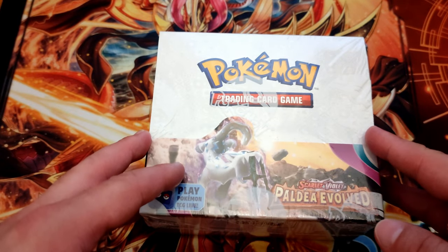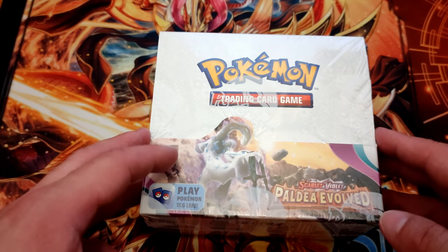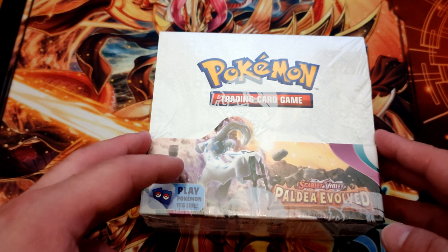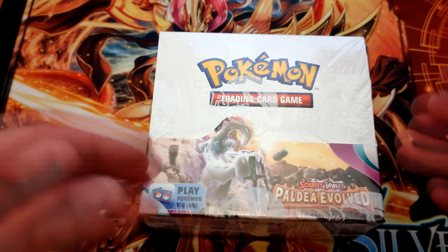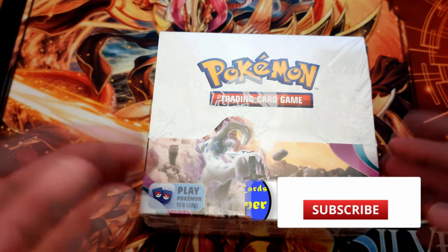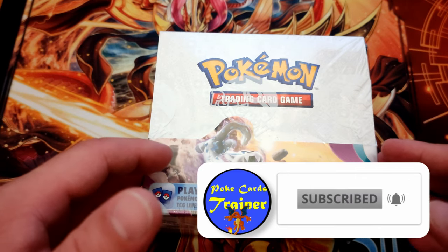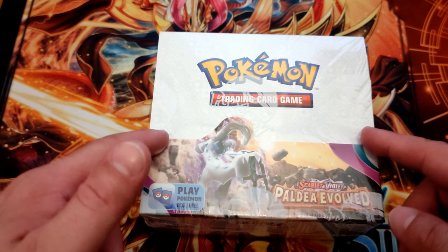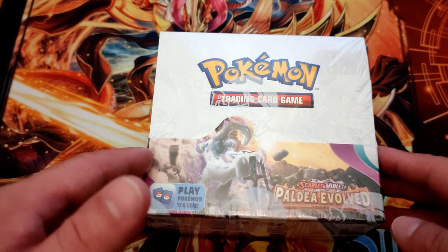Hello everyone, my name is Foyacal Trainer and in today's video we're gonna open the new set of Aldea Evolve booster box. Before that, I want to congratulate all the winners of the previous giveaway. Please subscribe to my channel and put the notification bell on. Let's go back and open the new booster box which contains 36 packs. Our hunt and main target will be the trainer, so let's get going.